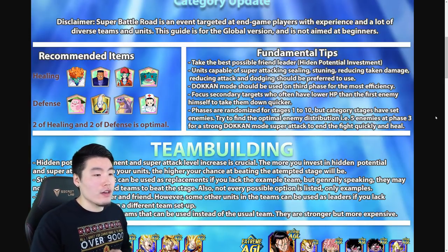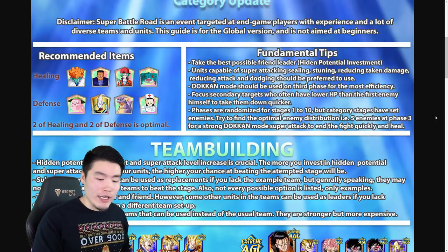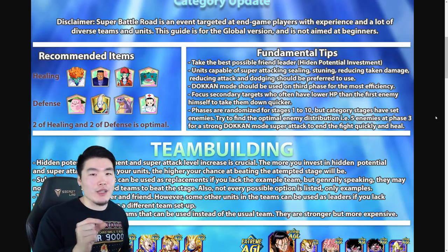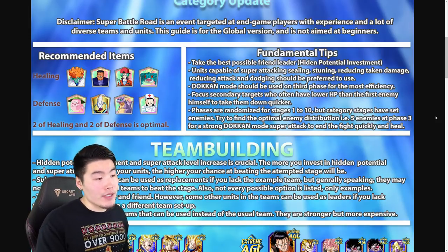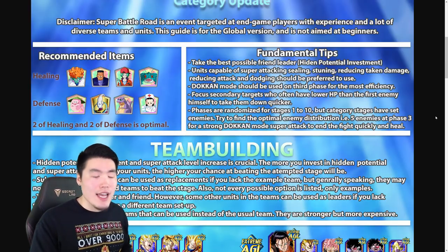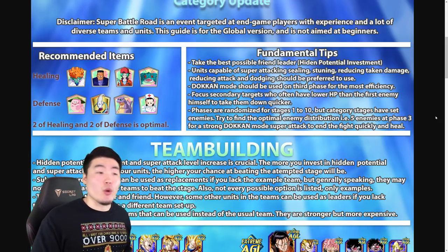Dokkan mode should be used on the third phase for the most efficiency — basically, save your Dokkan attack for when you can hit as many enemies as possible. Of course, sometimes you'll have to use it on one guy who barely has any HP, but best case scenario is to use it on as many enemies as possible. Also, focus secondary targets who often have lower HP than the first enemy to take them down quicker. When you have a fight with multiple enemies, the leftmost enemy usually has the most HP and the rightmost the least, so start from the right and work your way in.